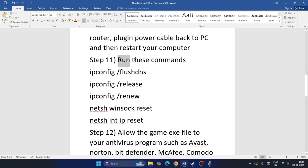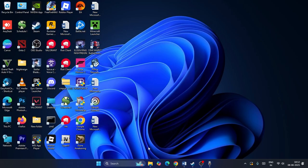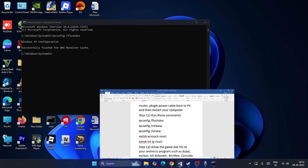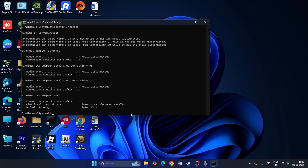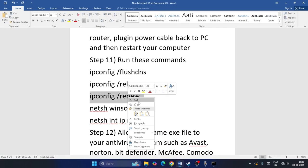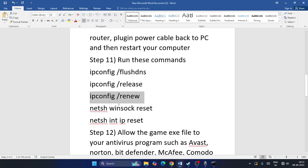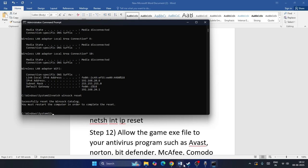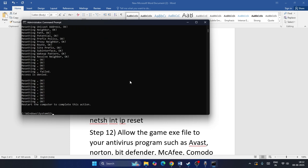Next, we need to run some commands in CMD. Search for CMD, run it as administrator, and click Yes. Paste and run the following commands one by one: first, ipconfig /flushdns; next, ipconfig /release; then ipconfig /renew; then netsh winsock reset; and finally, netsh int ip reset. After running all commands, check the game.